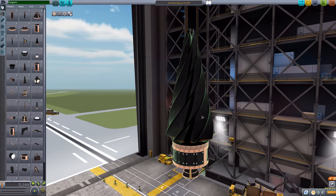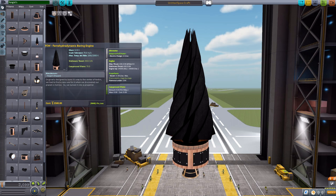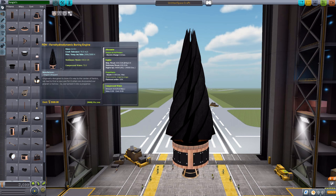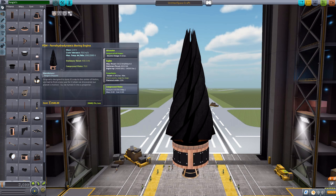For right now, just a giant corkscrew engine that will output some electrical charge with an alternator. It will produce a maximum of 430 kilonewtons of thrust at the use of 0.365 steam per second. The steam in all of the engines is very, very efficient. Like with the forward-looking pressurized passenger cabin, the boring engine also holds 70 maximum compressed water, so you can use it to balance out the front end of your ship.